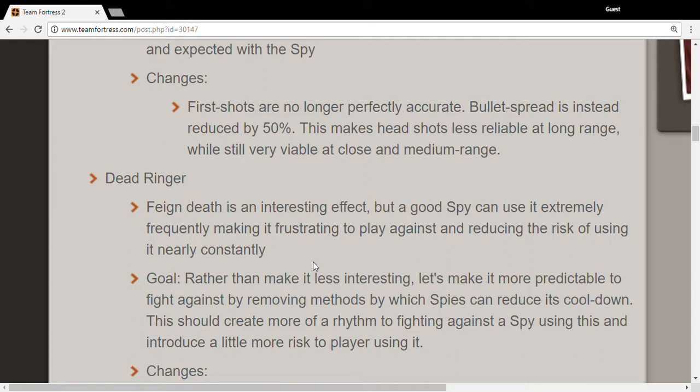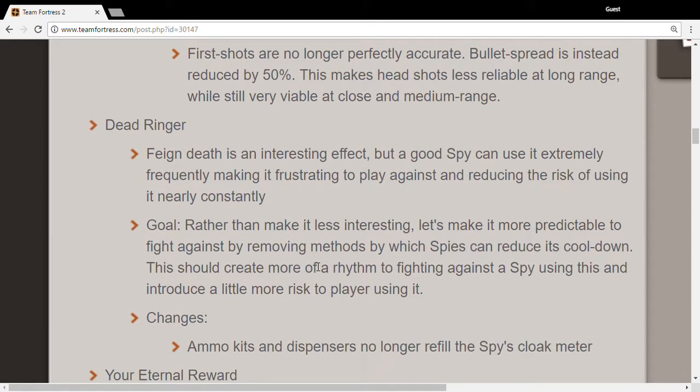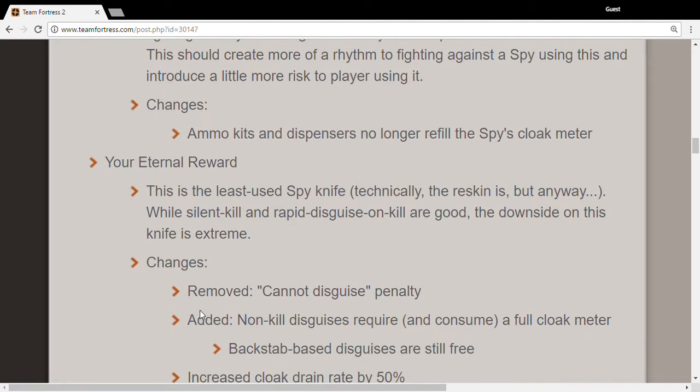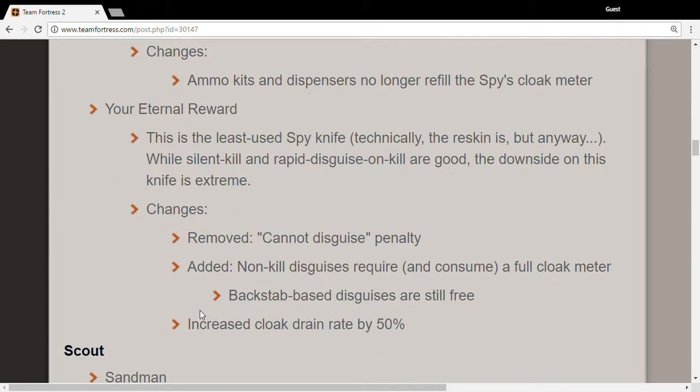Next up is the Dead Ringer. Ammo kits and dispensers no longer refill the spy's cloak meter. I feel like that's a really big nerf, considering that the only way a spy can refill this meter is going back to an ammo closet or just waiting for it to go up. Your Eternal Reward can now disguise on its own, which is really cool.